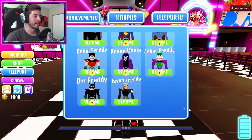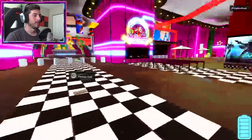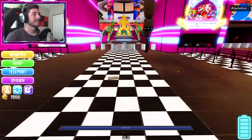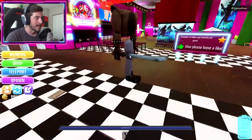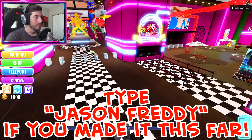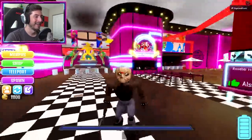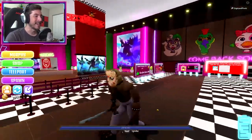Go to Morphs, then head down here. There he is — Jason Freddy! Oh, he's invisible... oh no, he's slowly being created and brought into existence. Oh my god, is that a machete? What is going on? Whoa — there he is, ladies and gentlemen, Jason Glam Rock Freddy!